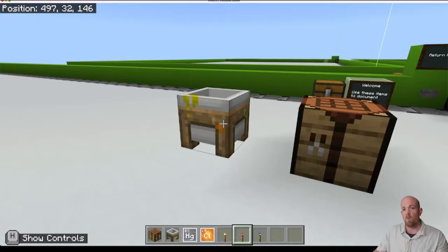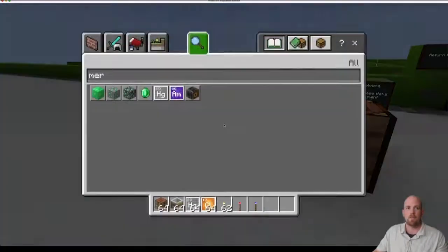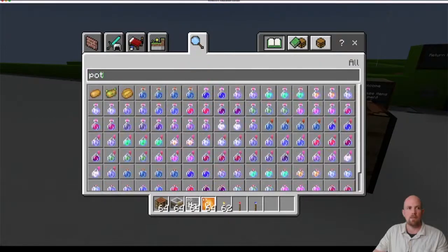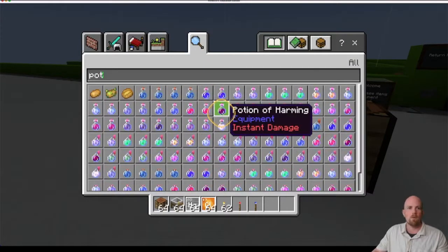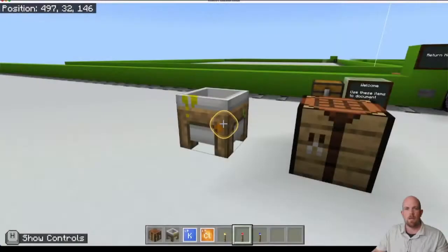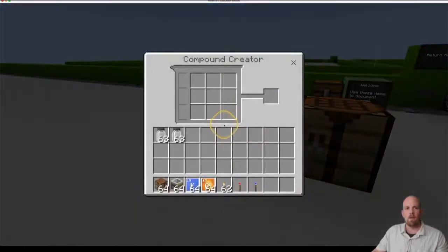Two more to go. For purple, we need to come back to the inventory and get potassium. There it is — let's replace the mercury with potassium and click back to open the compound creator. For potassium chloride, you just need one potassium and one chlorine. And that will give us our potassium chloride mixture.